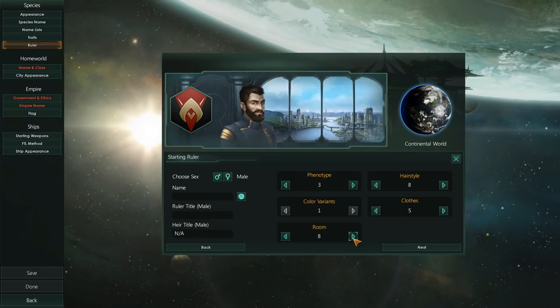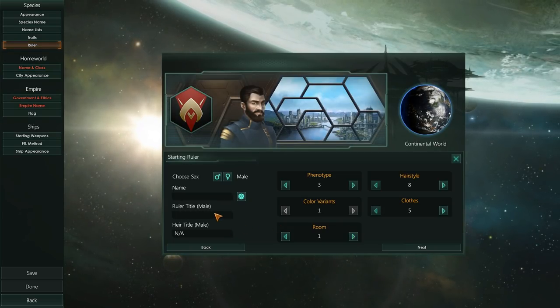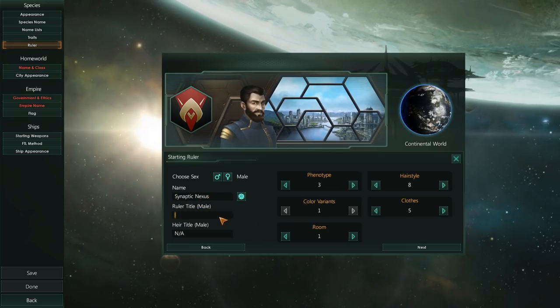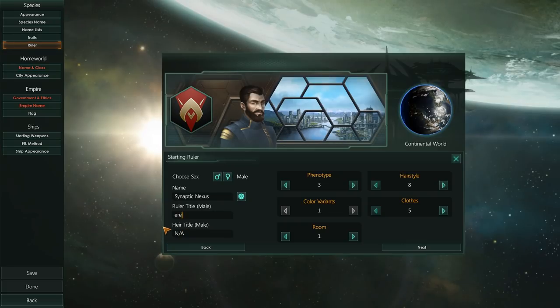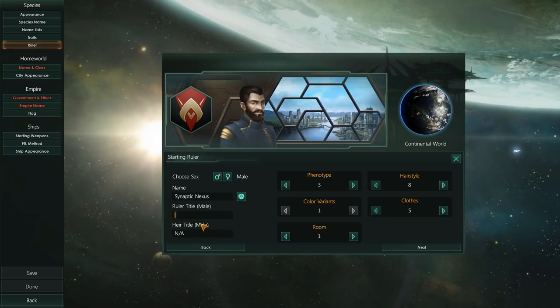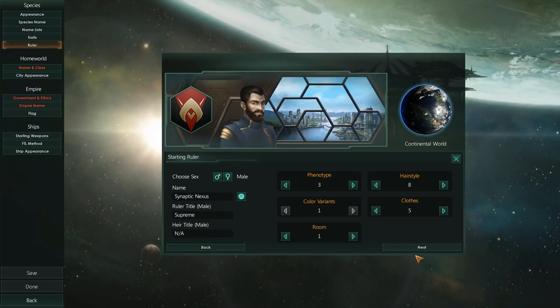We can give them room backgrounds. In version 1.6, you will have even more room backgrounds. You can give them a name and a title — this is their title. Their title of their heir. So let's say Supreme. And you can set their heir title if you want to as well.